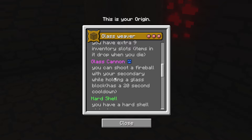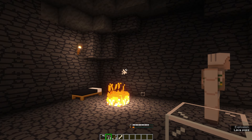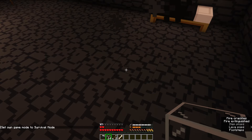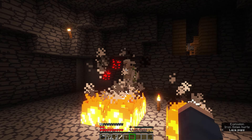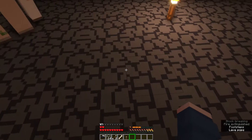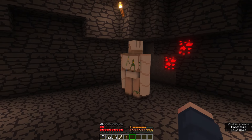Glass Cannon: you can shoot a fireball with your secondary whilst holding a glass block. Has a 20-second cooldown. So if we hold a glass block and press our secondary ability, it shoots a fireball. That's pretty cool. Does that use glass to shoot the fireball? It does not use up any form of glass — you just have to have glass in hand in order to use a fireball. Interesting. I'm assuming this is the equivalent of a ghast fireball. That's done some damage and left some fire around. It wouldn't be a heavy amount of damage.